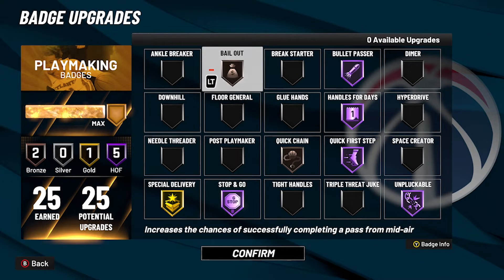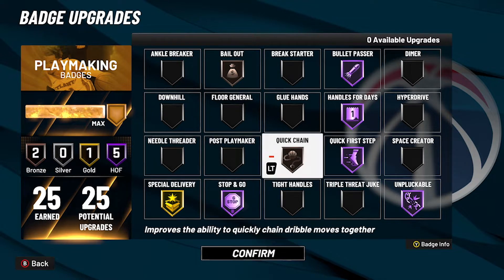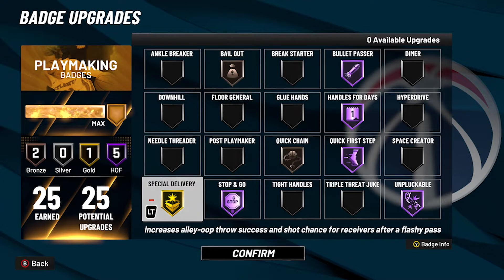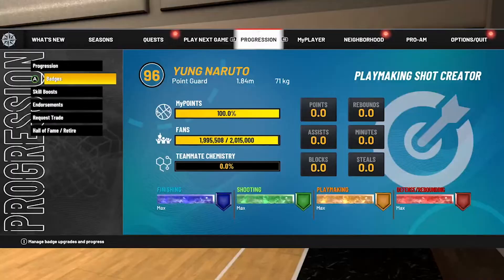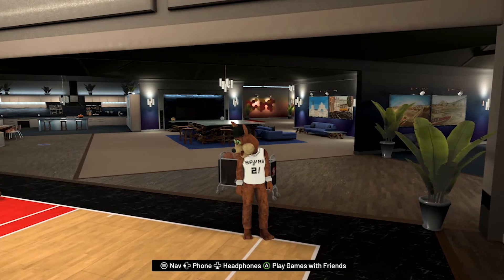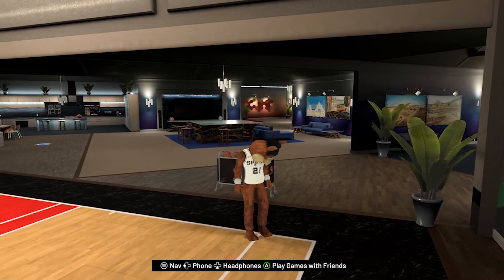These are my shooting badges. I do switch them up a little bit from time to time, but for the most part these are my shooting badges. And these are my playmaking badges — Stop and Go on Hall of Fame helps with quick stopping and stuff like that. You don't need Quick Chain but I have it on Bronze. I have my Bullet Passer on Hall of Fame — sometimes I'll take it down to Gold just to put Special Delivery on Hall of Fame if we're playing with an inside. Gold, Hall of Fame, Special Delivery — it's good. If you already have your own SIGs and badges you're good with, just keep them.